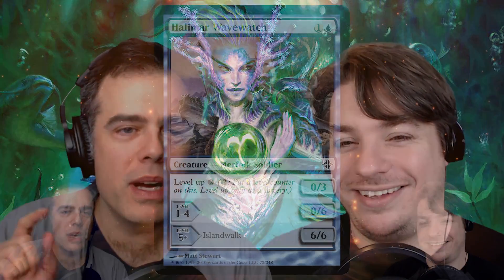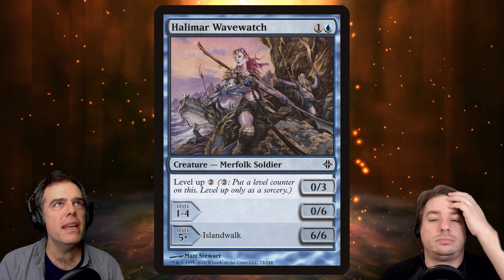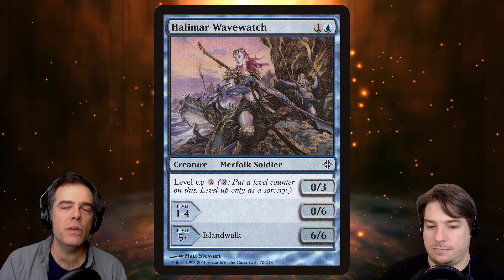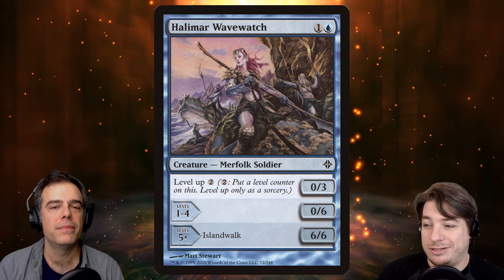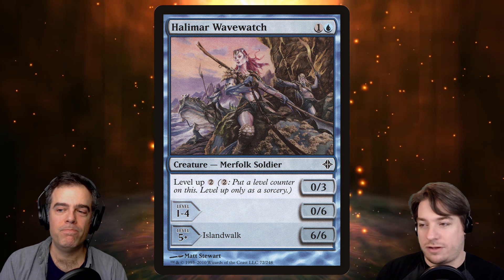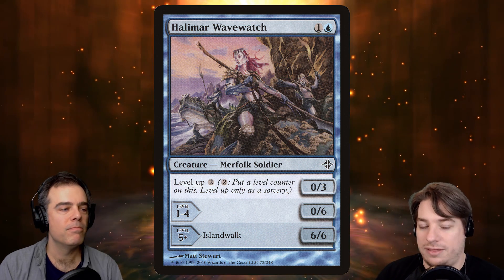But there was one card that was a surprise and/or discovery — highly controversial — Halimar Wavewatch. It's one and a blue, level up. Level-up creatures are overall not that great in our format because they require you to mostly tap out at sorcery speed. But in a deck where you're getting all your mana back at the end of your turn, the level-up ability becomes much better. Being able to get this to a 6/6 with island walk is a formidable enough creature that I think it's worth an include. But I still feel like either you just play a card that's this big and evasive outright, or it's not really worth the card slot. Let us know what you think — how do you think Halimar Wavewatch is going to function in this deck?